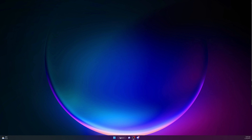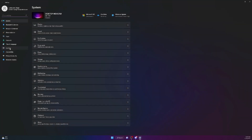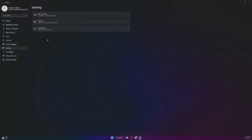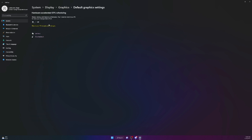Next, go to Windows Settings, click on Gaming, and make sure your Xbox Game Bar is set to off. Once you turn off the Game Bar, go to Game Mode and make sure it is turned on. Then click on Graphics, go to Default Graphics Settings, and turn Hardware Accelerated GPU Scheduling to on.